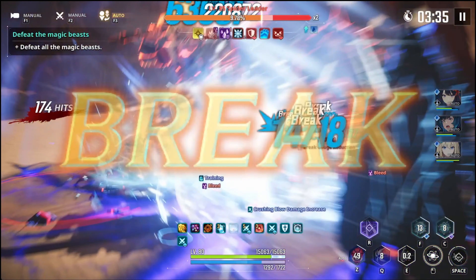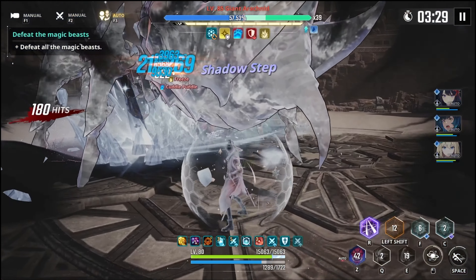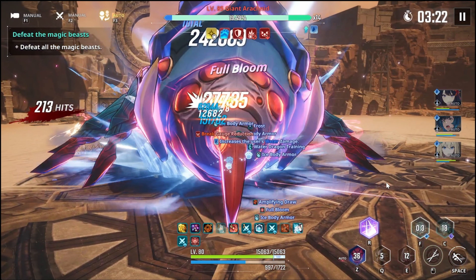Always keep an eye out for red circles — that's when you want to dodge. We found the Greater Acnid, and some of these bosses do refresh their break counter. This is exactly why we use Armor Break — look at the break chunk: basically 100% of the break counter gone in a second. Now regarding the ultimate: sometimes I use it right away, sometimes I save it. If the target is already dying, you can save it for the next battle. If there are multiple targets on the map, use it anyway.